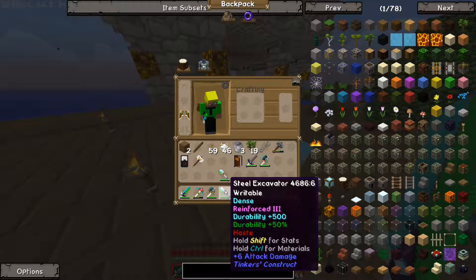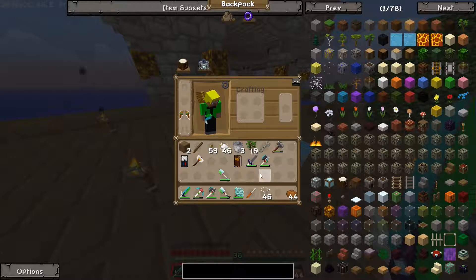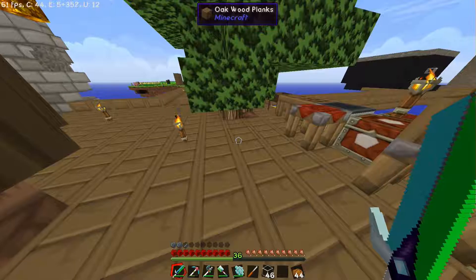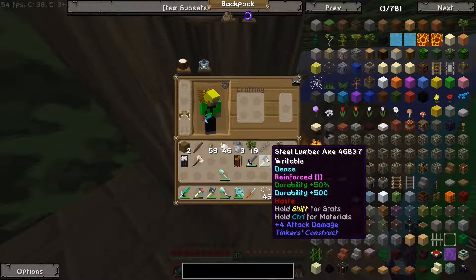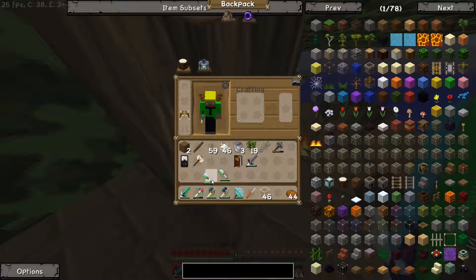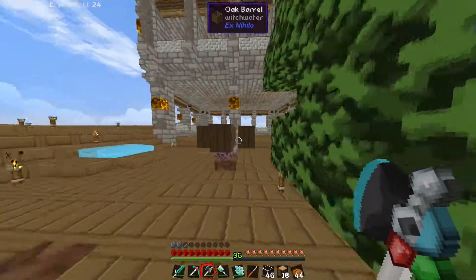Hier habe ich eine Schaufel gemacht, die baut gleich mal 9 Blöcke auf einmal ab. Genauso wie eine Lumber Axe, die hat so eine Modifikation, dass sie den ganzen Baum abbauen kann. Das zeige ich euch mal. Hier haben wir die Lumber Axe: die normale baut immer nur einen Block ab, die hier gleich alle. Zack. Und so erspart man sich sehr, sehr viel Zeit.